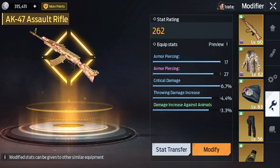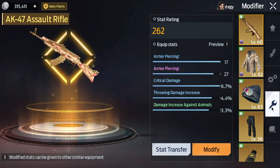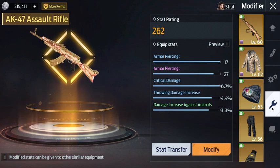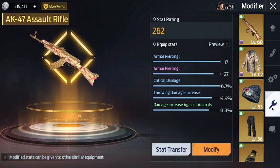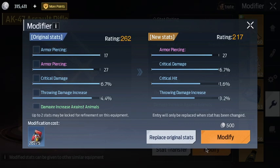Stat transferring and modifying your gun increases your stat rating, and your stat rating in turn increases your gear rating — your gear score. The better the rolls, the higher your stat rating is going to go up and you'll do more damage, more critical hit, whatever the add-ons are.